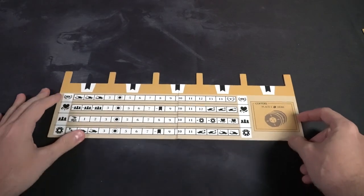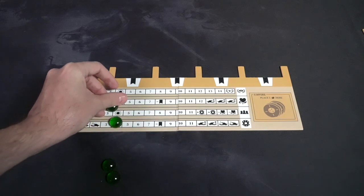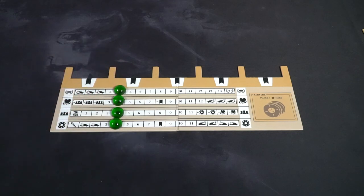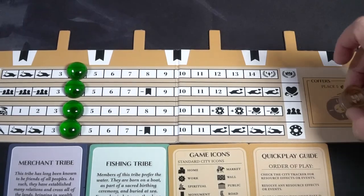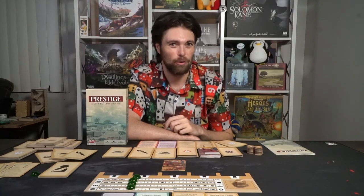First thing you do is you take the main game board and unfold it and place it within reach of all players. Take the green markers and place them on the four spot or the circular spot for each of the four different trackers: the victory points, happiness, popularity, and town defense. From there you're going to have a coffer.